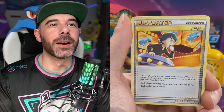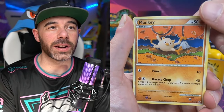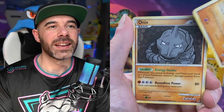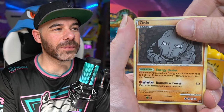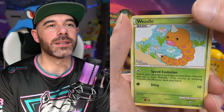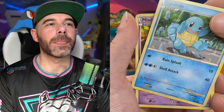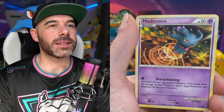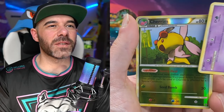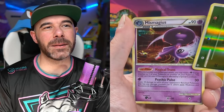The Good Rod — giggity. We got Judge. I didn't know Judge was from that long ago, very interesting. Mankey, Onix, we got Ponyta — his tail's on fire. We got Squirtle, Misdreavus. Reverse Cherim, and a Mismagius regular Holo.